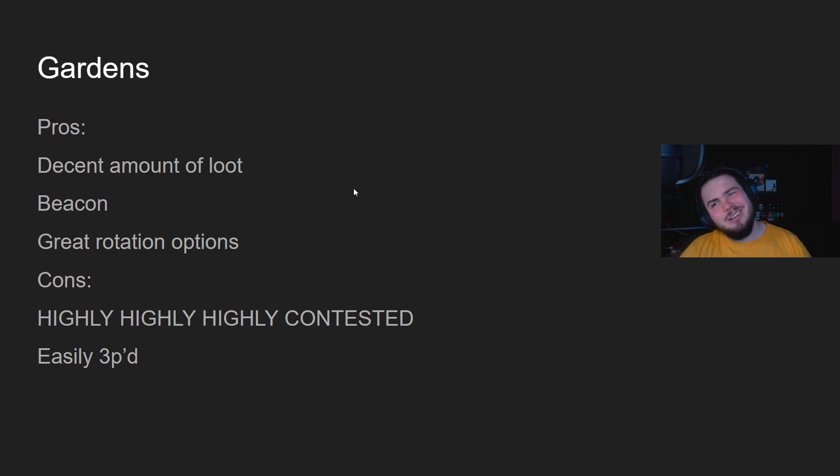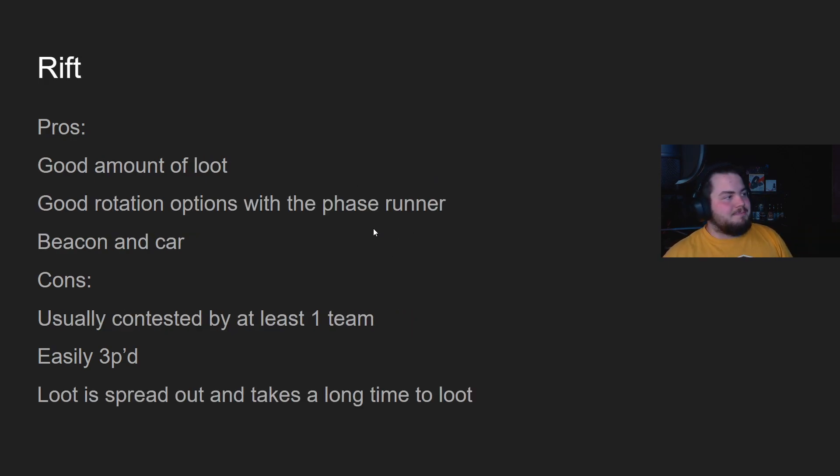Next up, Gardens — decent amount of loot, got a beacon, really good rotation options. But it's highly contested — it's rare to have one team or less, you usually have two or more teams drop there. People love Gardens. There are lots of rotation options from Rift, there's a spot outside Gardens teams will drop to try and third-party and clean up Grow Towers, and Energy Depot can get there really easily. You can just get third-partied and die — that's my opinion on Gardens.